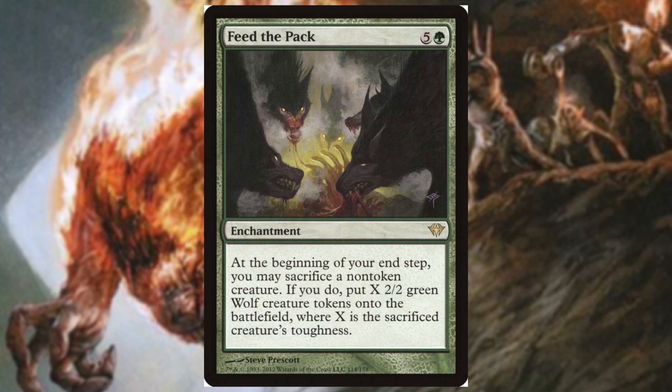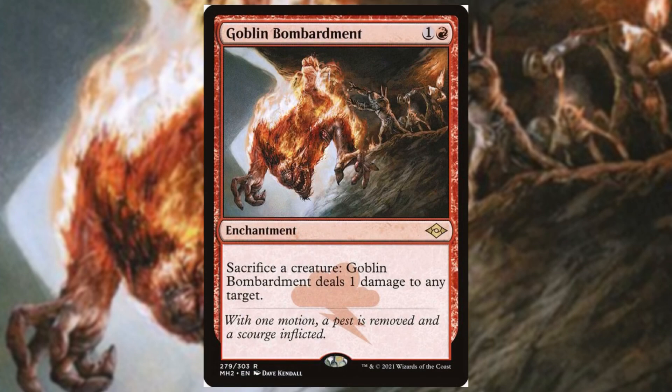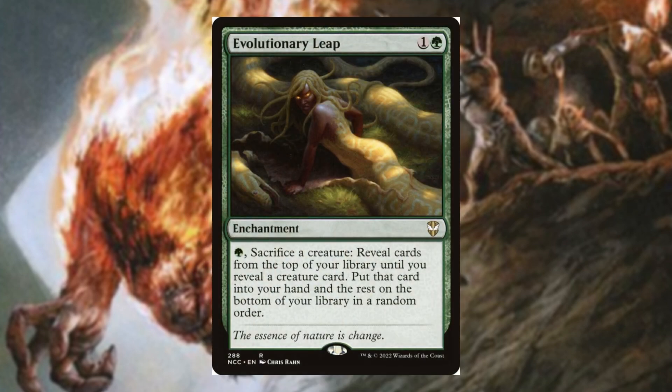Goblin Bombardment is one of our best sacrifice outlets because it helps close out the game. If we go infinite, we're pinging all opponents whenever we sacrifice persist creatures or Locust God insects. Greater Good is another solid card — we do make pretty massive creatures in this deck, so sacrificing them for value is always a thumbs up. Evolutionary Leap is not our best sack outlet, but we draw a card and also get a creature card off of it — basically two cards for one mana, which I'll take.